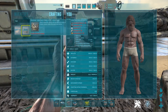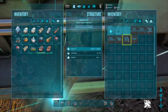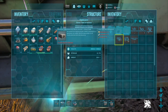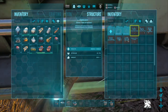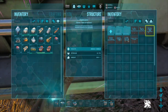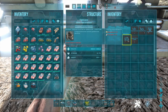To make a fabricator, these are the crafting requirements. After making a fabricator, you want to go into it and make an electrical generator, a few electrical outlets, a few electrical cables — straight, vertical, inclined, and intersection cables.